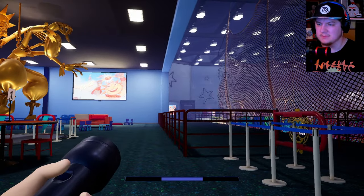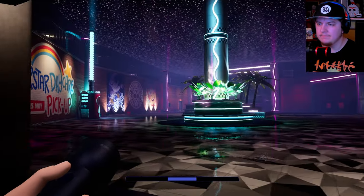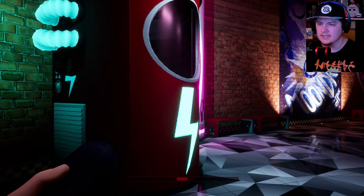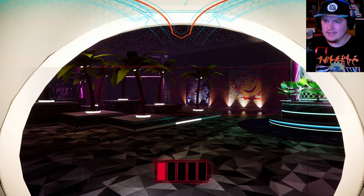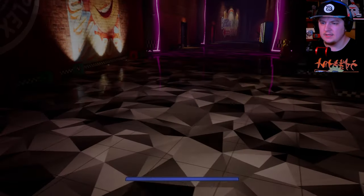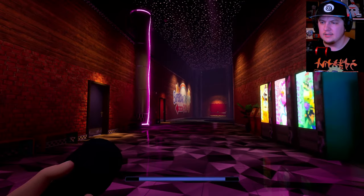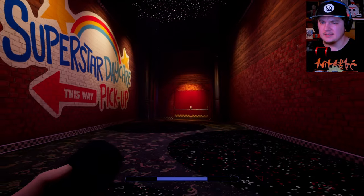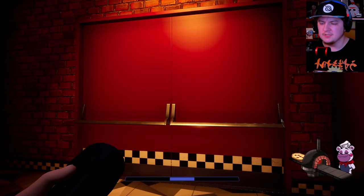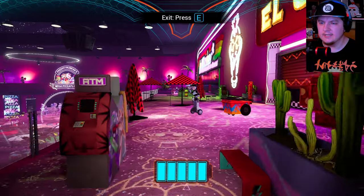Alright, let's get the heck out of this place. Don't worry Freddy - we'll get you in here and we'll be able to recharge you. I'm gonna use you wisely from now on. It's 4:30 a.m. now. Let's get back to the Mazercise place, then we'll be able to see what we need to do from there. We're getting good, we're getting real good at this.